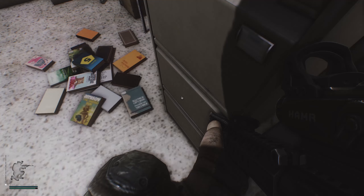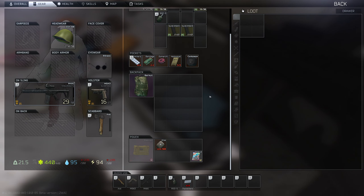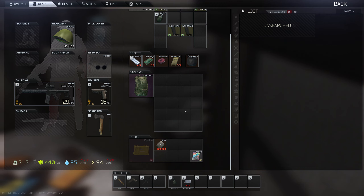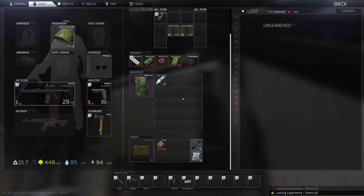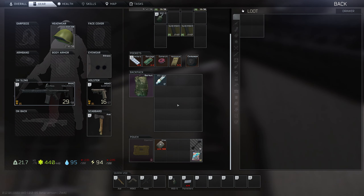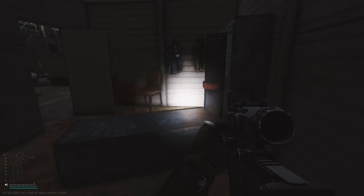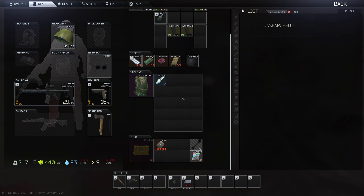I want to poke around in here, but first I want to search these cabinets. With that door open it's just asking to get shot, so let's close it. Oh, what do we got? A new key — nice, I'll take it. Nothing else, but we got a key out of it. I don't think it's really dark enough in here specifically to warrant using a flashlight, but I'd be curious to know if it blinds AI the way it'll blind a player. I assume it doesn't because the AI is the AI, but it would be cool if it did.